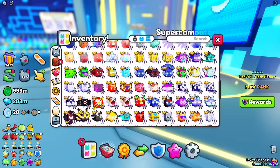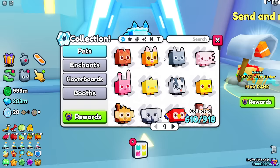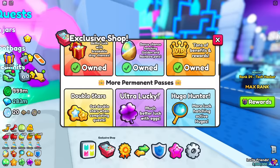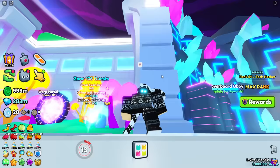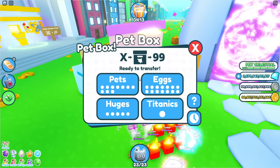Regarding exclusives, it also has a lot of those too, and I think it has a very big index collection — 1500 to 1700 pets in total. That's pretty good, and I still have a lot of pets on my main account that I can transfer. The account seems to have every single game pass, which to have all of them is pretty expensive. There's one more thing I wanted to check out — going back to Pet Sim X to see if there's anything else I can transfer to this game.